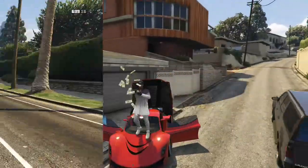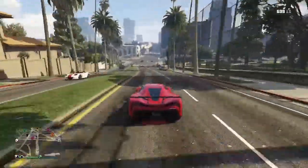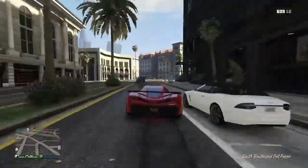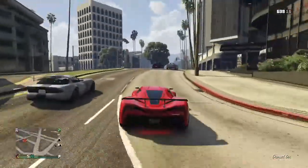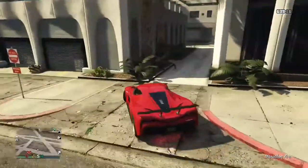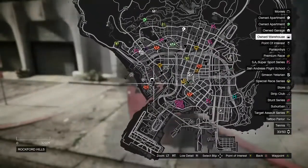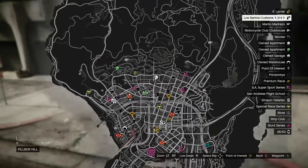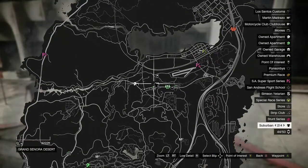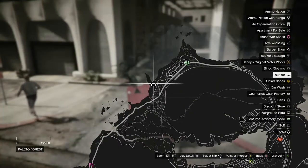Let's get right into the video. So this is the account right here — I'm playing on it now to show y'all everything it's got. It's got a bunker, a tower — I can't remember the name of it. On the map you can see it's got a high-end apartment, a warehouse, another apartment, a biker clubhouse, a cash factory, and a bunker.